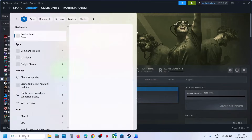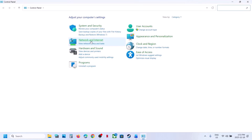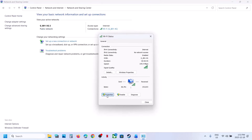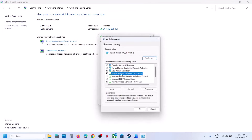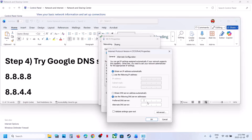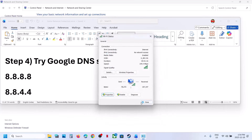Still not working? Try the Google DNS server. Type 'control panel' in the Windows search box, click Control Panel, go to Network and Internet, then Network and Sharing Center, and click on your internet connection. Go to Properties, select Internet Protocol Version 4 (TCP/IPv4), click Properties, and select 'Use the following DNS server addresses.' For the preferred DNS server type 8.8.8.8.